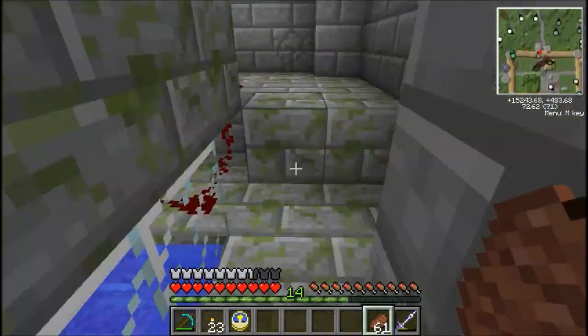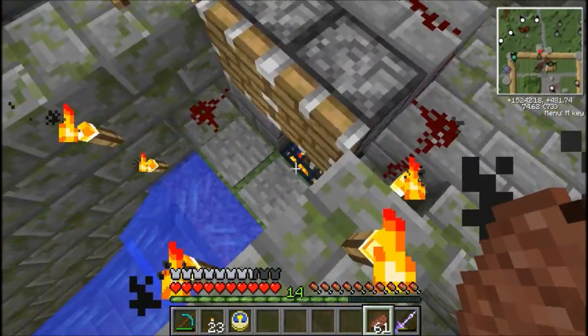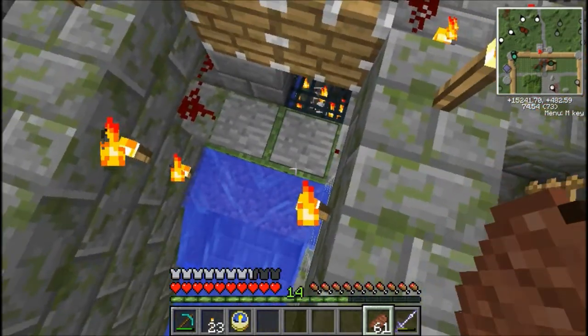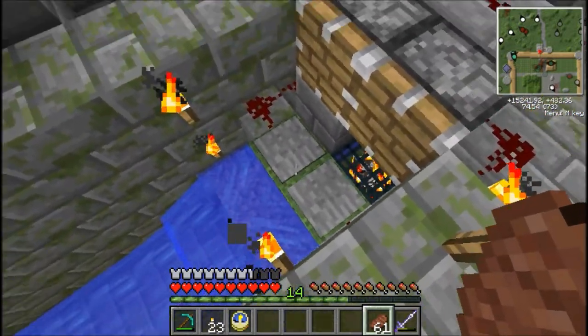It was actually the most tricky thing I've built. If the pistons are on ground level, when they go off — if they go off too many times — it actually destroys the grass block. And for some reason, stuff was only spawning on grass blocks for me, even though I think it's supposed to work anywhere.